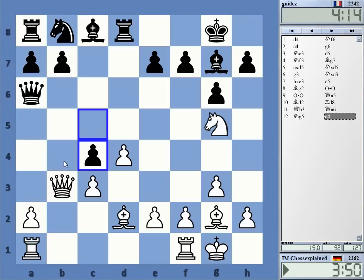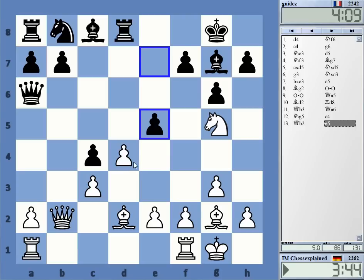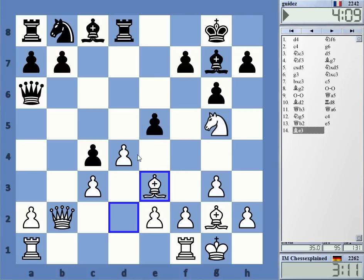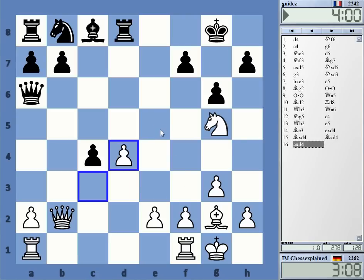Queen b4 — this knight c6, so probably just retreat. I didn't expect that at all because it removes pressure from the center, but okay, he has e5 — yeah, that's definitely true. So e3 here. What should I take? Taking looks weird. Bishop e3 — yeah, maybe try that: ed4, bishop d4, possibly knight f3. Now I've gotten rid of the dark-squared bishop, and this shouldn't be too bad.